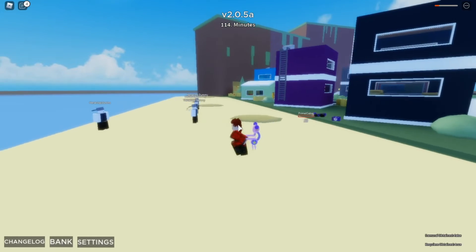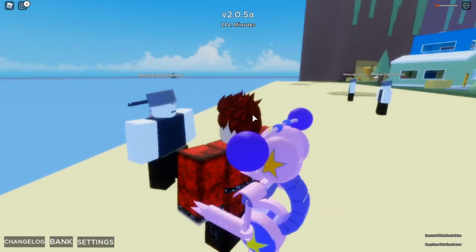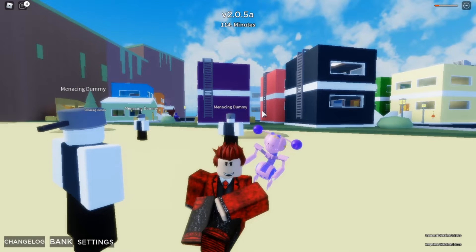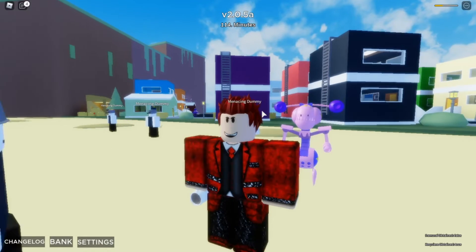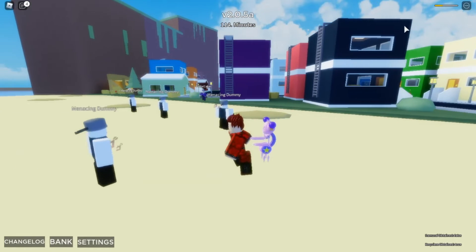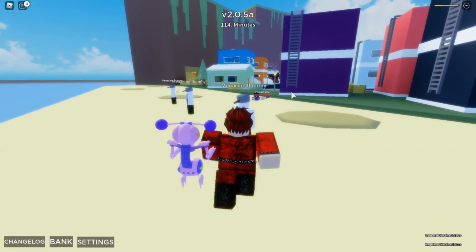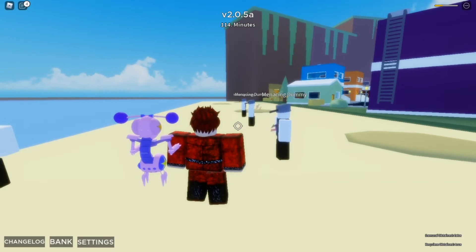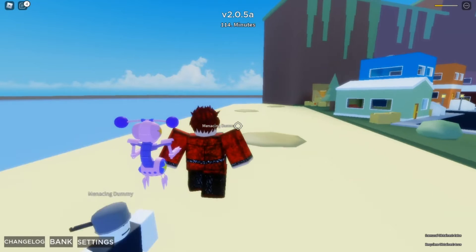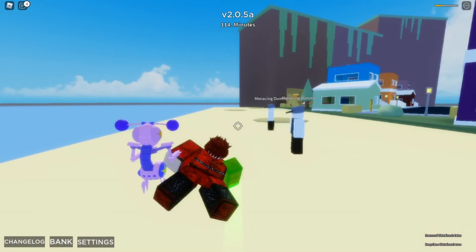Sorry about that guys. F is the jab — it has pretty pitiful knockback. G is the pose, still the same as Act 1. H is drinking the herbal tea and it does more healing than Act 1's healing. Also, the passive is the same as Act 1 — you cannot roll with it.